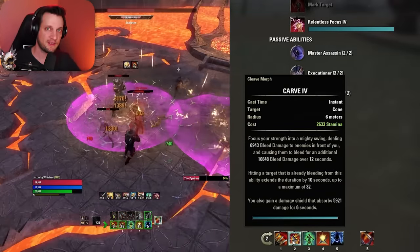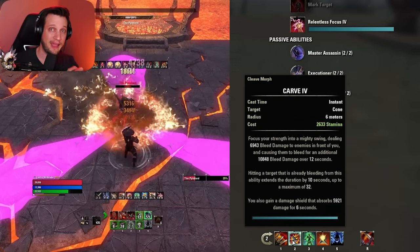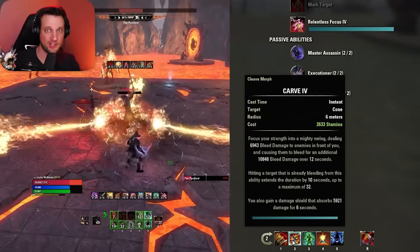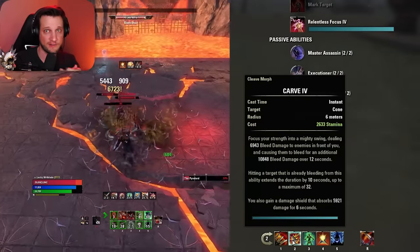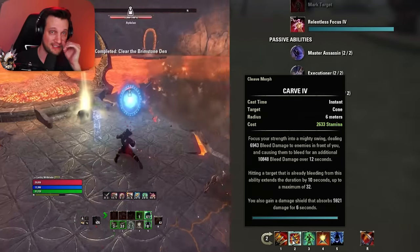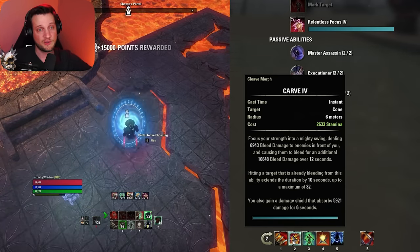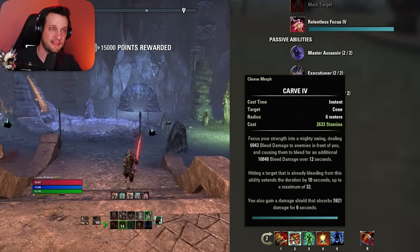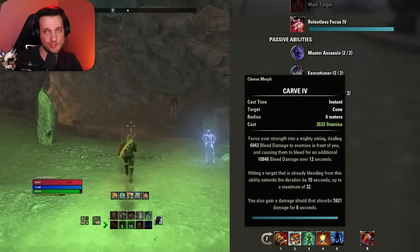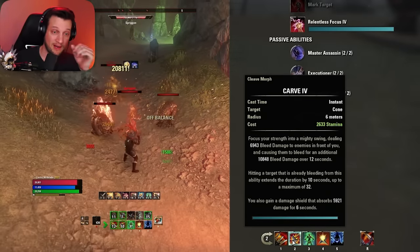The most interesting thing about Carve is something very unique: the first time you cast it, it has a duration of 12 seconds. But if you cast it again before it falls off — with like one or two seconds left in the dot — it adds 10 seconds. So 12 seconds + 10 = 22 second duration on the second cast, and 32 seconds on the third cast. It adds 10 seconds each time you cast it without letting it run off, capping at 32 seconds. Always recast it when there's one or two seconds left, because you're getting three dot casts for the price of one when it's running at 32 second duration.